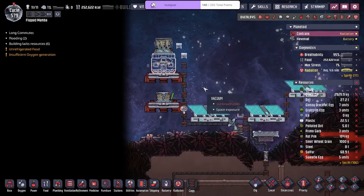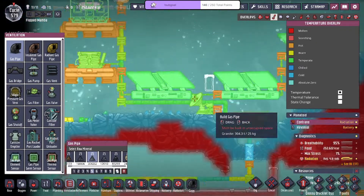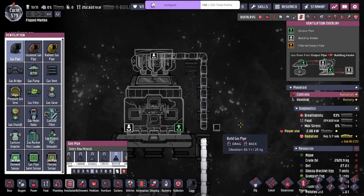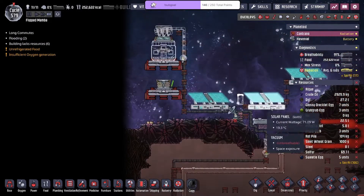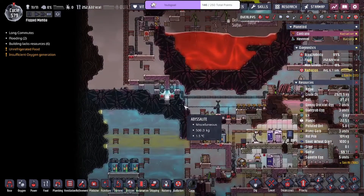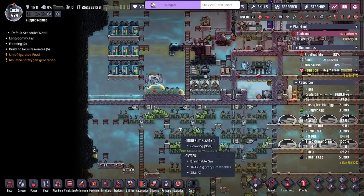Later on when we do a radbolt rocket we're going to reverse rocket it so that we could have the battery module, solar panels, and artifact transport modules right underneath it — so I don't have to worry about heating up anything. That rocket is mad legal, it's going to be tight! I can't believe it actually worked — that's such a meme.